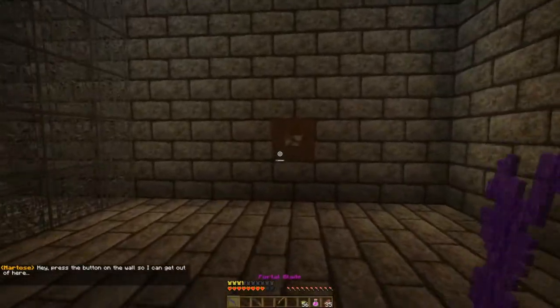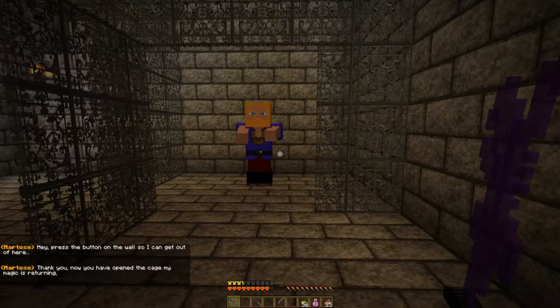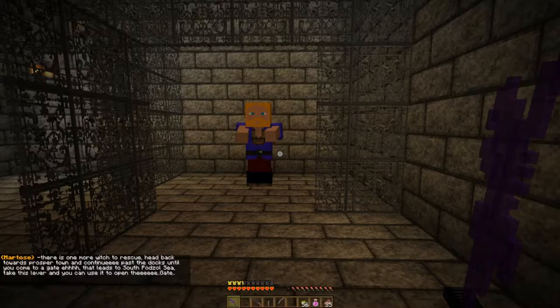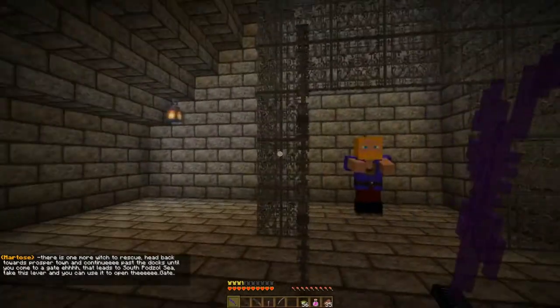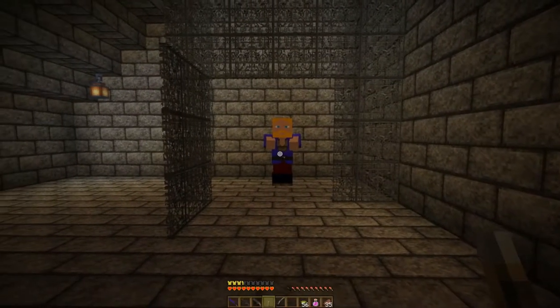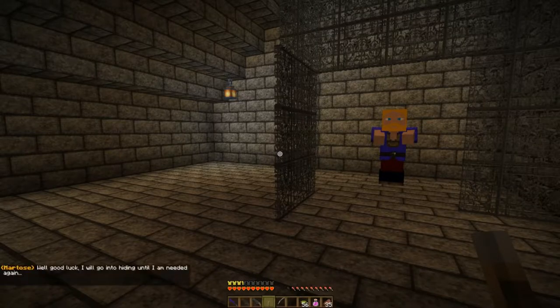Press the button down the wall so I can get out of here. And you're up. Thank you. Now you have opened the cage. My magic is returning. Here is one more witch to rescue. Head back towards Frostmite Town and continue past the docks until you come to the gate. Take this lever — you can use it to open the gate. Well, good luck. I will go into hiding until I get needed again.